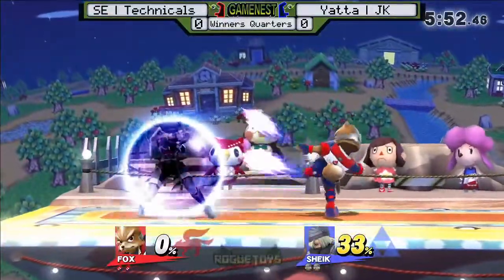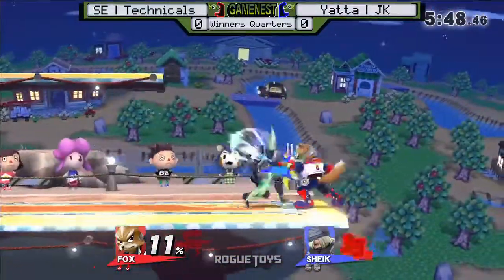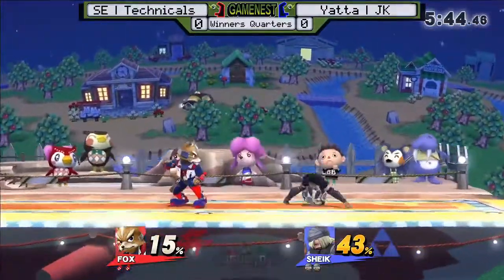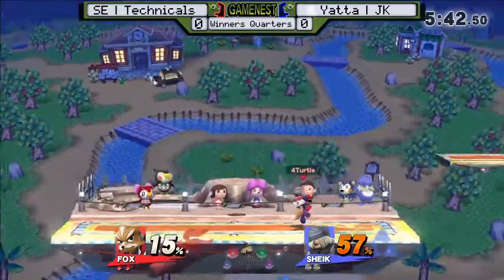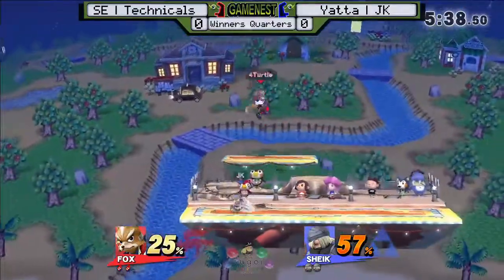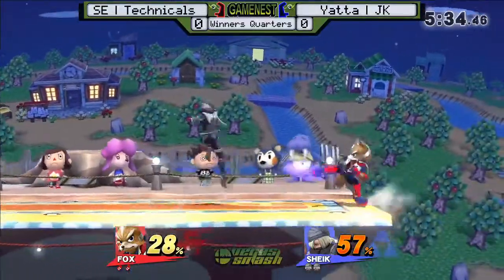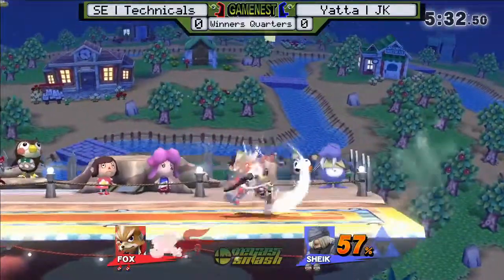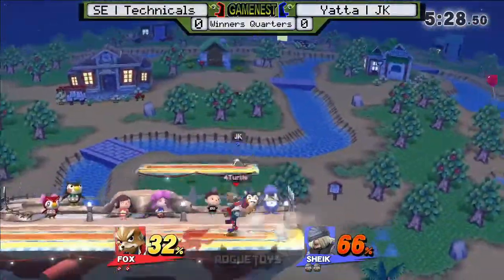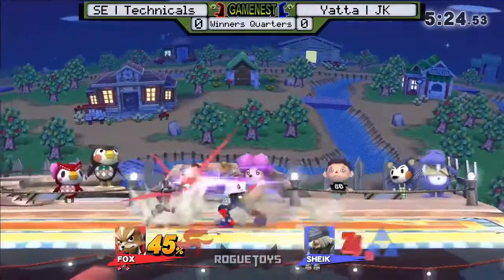Well, let's see how the Sheik-Fox matchup works out. Nice job by JK to jump out of the way and come right back in with gravity, only able to net 11%. If JK is going to want the advantage, his punish game really has to be on point versus a Fox main like Technicals, because Fox is really familiar and comfortable in his punishment game. JK is gonna have to convert as strongly as he can.